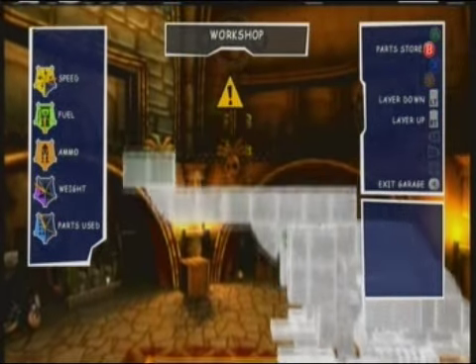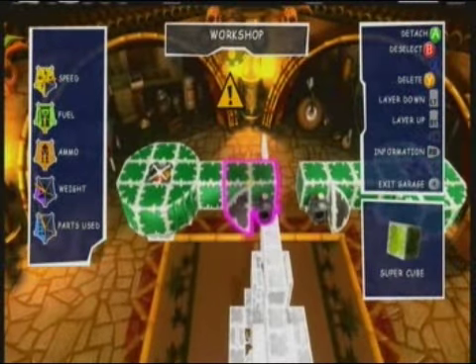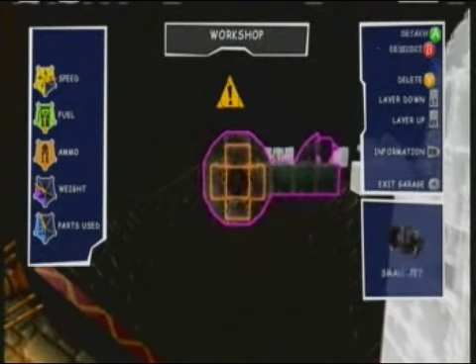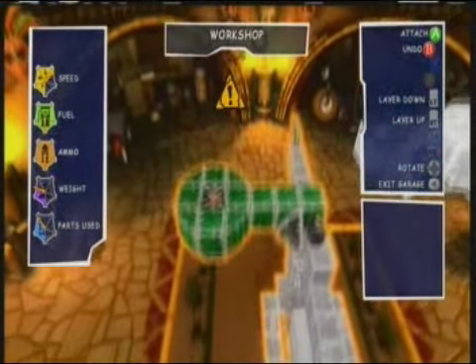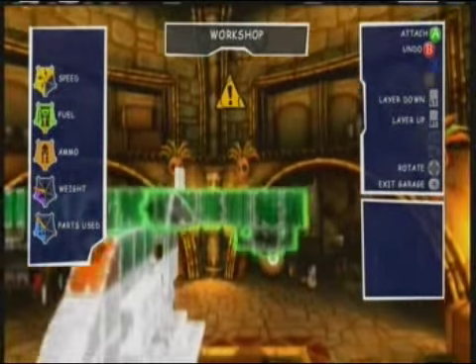So four of the cubes should be actually on the Hornet. Now for the wings you're going to need a cube, an Egg Gun, and then small cubes going round. Wedges as well. And a small jet in the middle, and then some L-Panels. That'll go there. And they're the same for the other side.